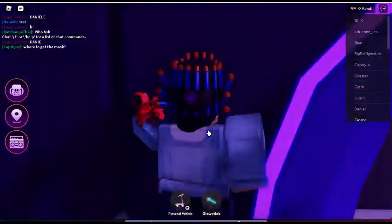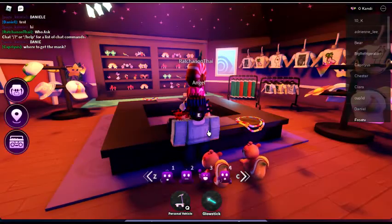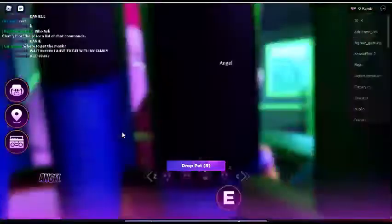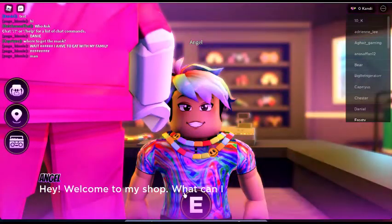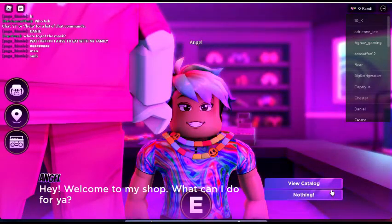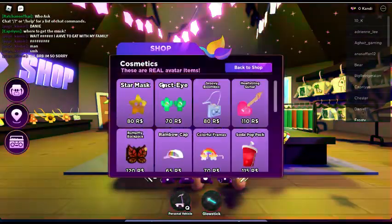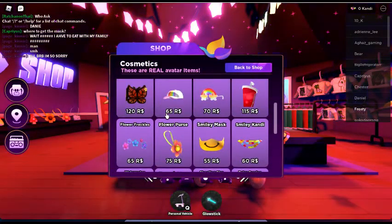There's a skateboard - a personal vehicle - and then you have to talk to Angel. Hey, welcome to my shop! Press 'View Catalog' and then press 'Cosmetics' - here are the items you can use in this game and all other games.